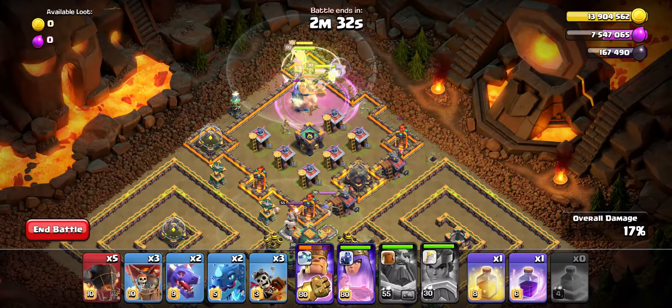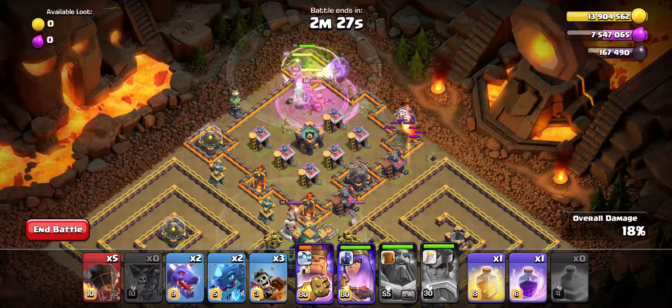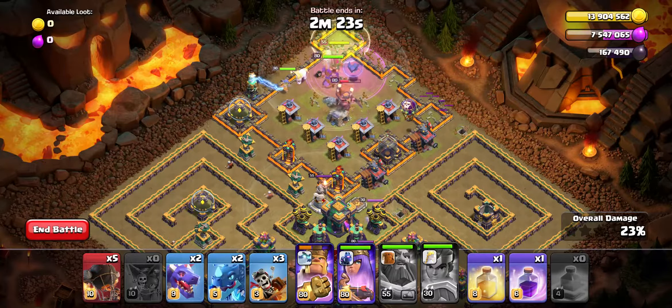As everything is dealing with the PEKKA, you can snipe the right-side Inferno Tower with the remaining balloons. Just make sure to check for air mines, which I forgot to do while recording this video.